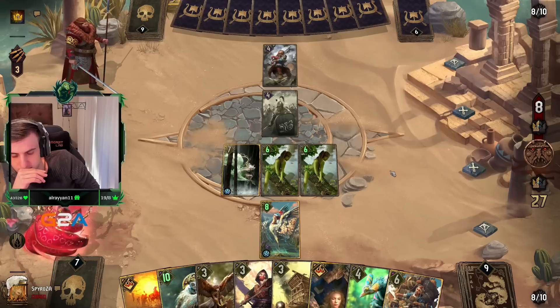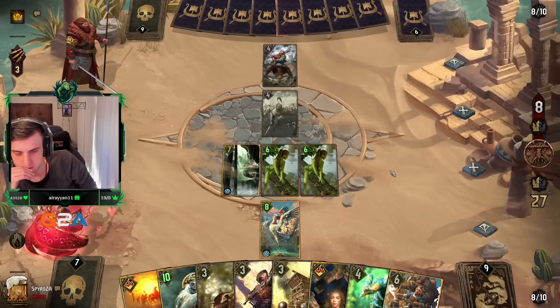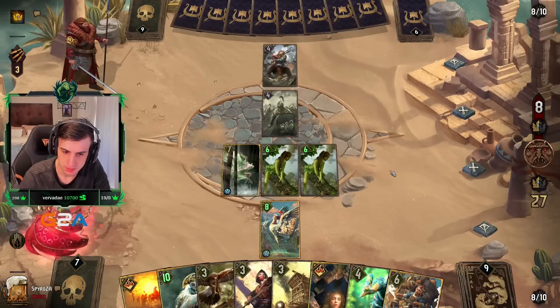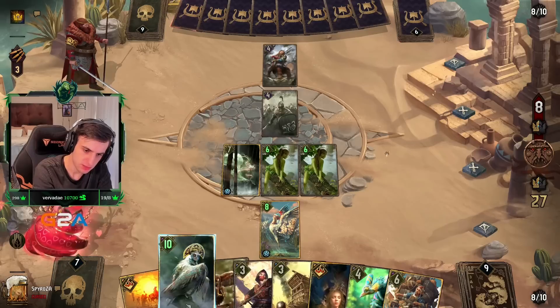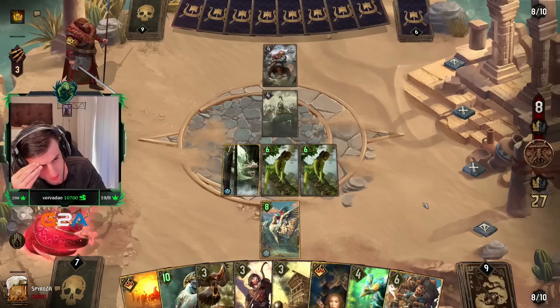Leader it — no, why would I have used the leader ability that last turn? Now I'll use it. What tag is this? Beast. So that actually makes Hulk redundant, so unless Hulk dies of course.